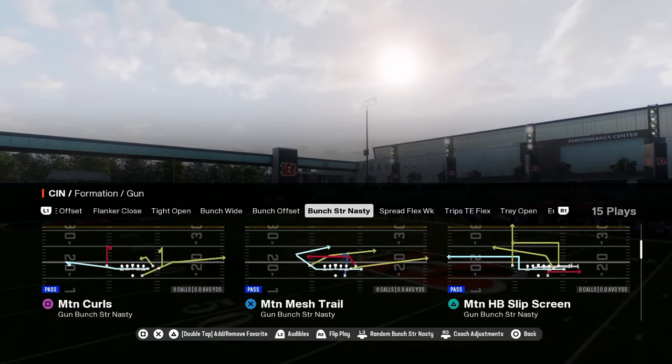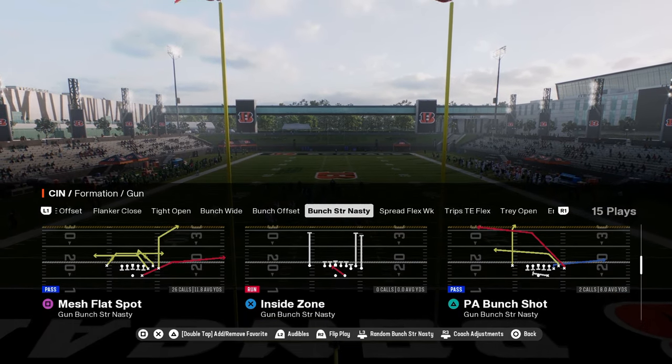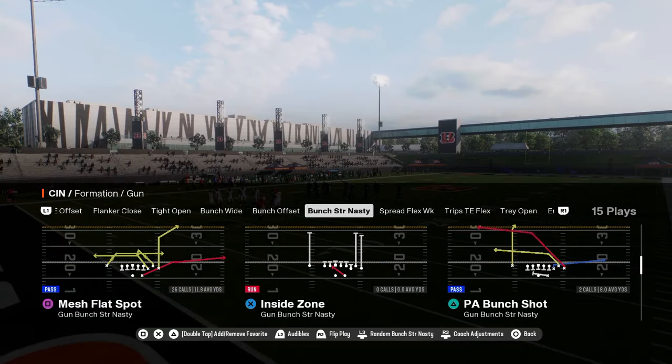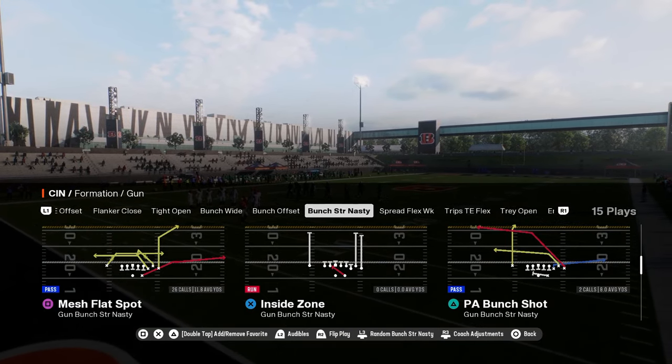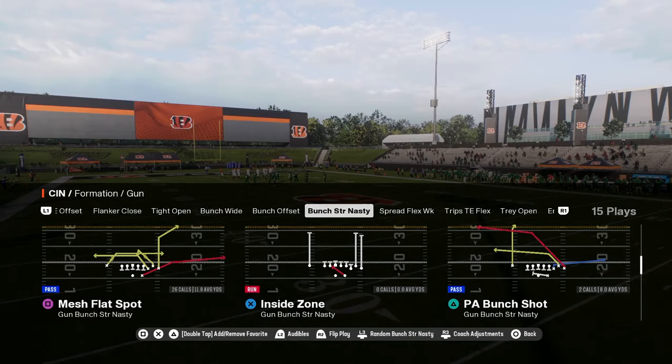This play is called Best Flat Spot. It's in the Colts offensive playbook in the Gun Bunch Strong Nasty formation. If you want my entire Colts offensive ebook, I'll put a link to our school community in the description. By being a school member you get access to all of my offensive and defensive ebooks for both Madden and College Football 25.